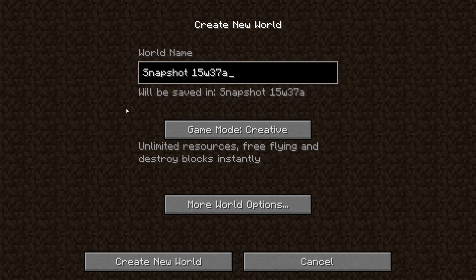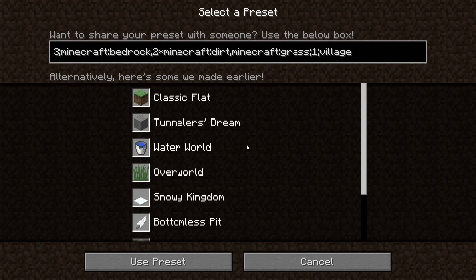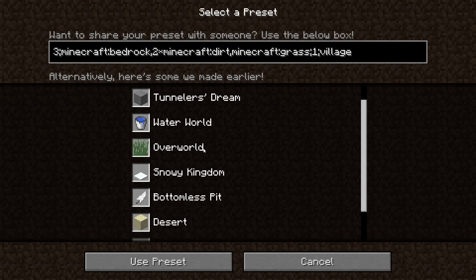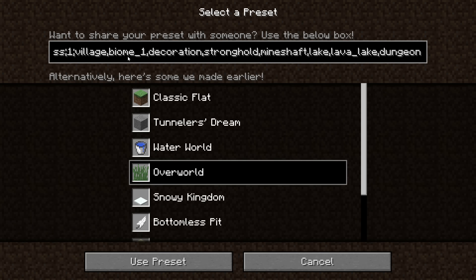To start with, we need to go to the single player world generation because they added new customized superflat things. I had to look into these presets and I'm quite sure that the overworld one here is new, so let's take a look at what the overworld gives us. It's just a bunch of stone, dirt, and then grass, and added to that there's a bunch of stuff: villages, the biome, decorations, strongholds, mineshafts, lava lakes, and dungeons — pretty much a world that is even playable.